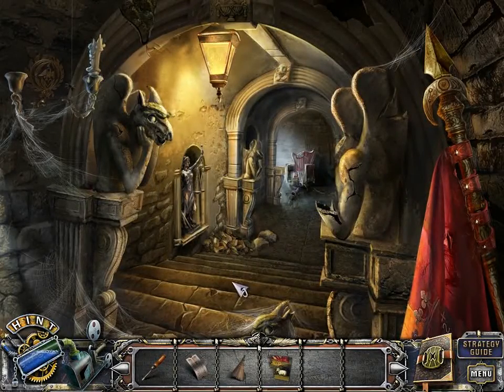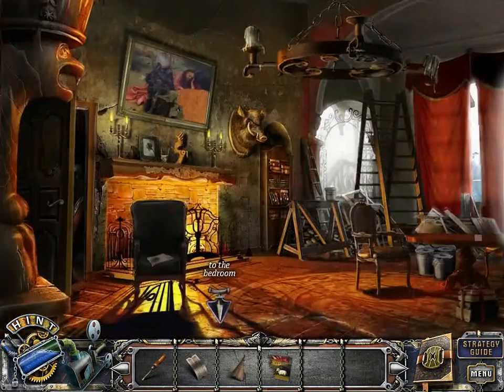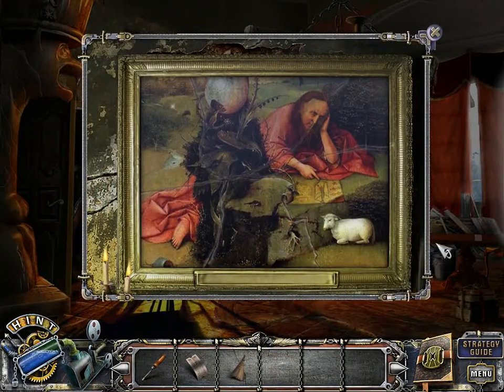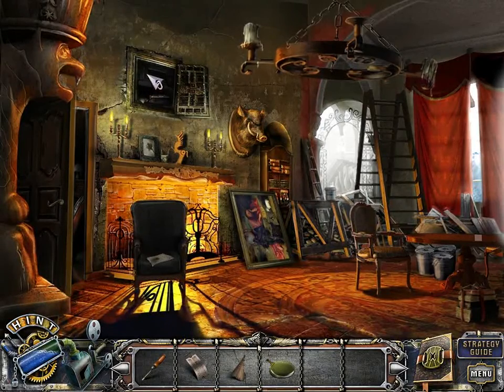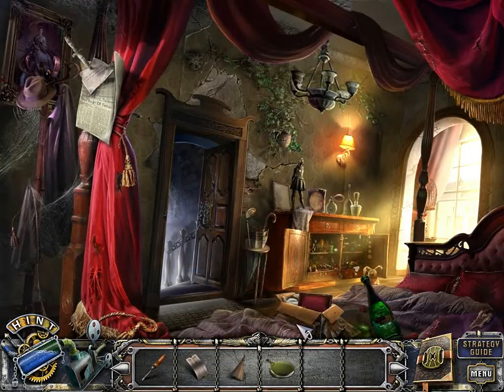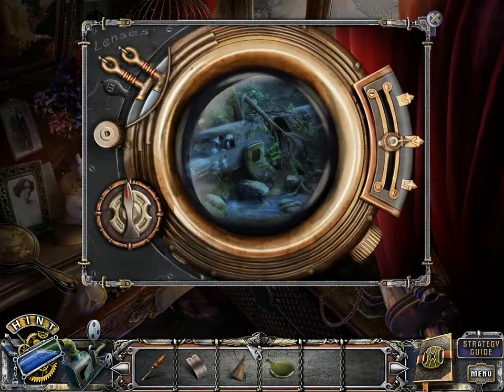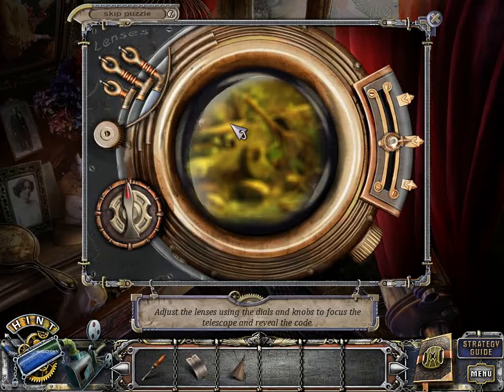It's a safe. We got the last lens. And we can't have the money! Let's go see what we can see in this lens. I believe this is the last one — it's just the lenses. Using the ties and knobs to focus the telescope and reveal the code.